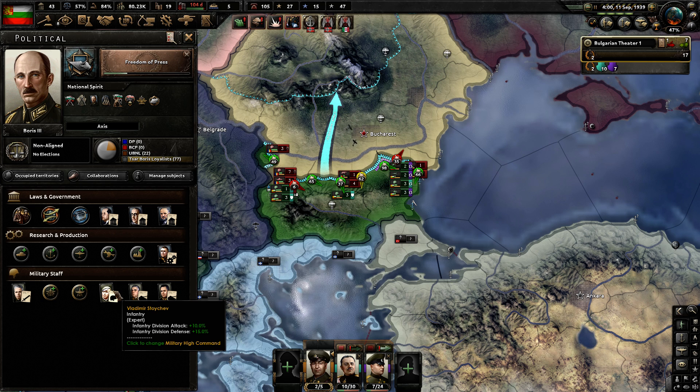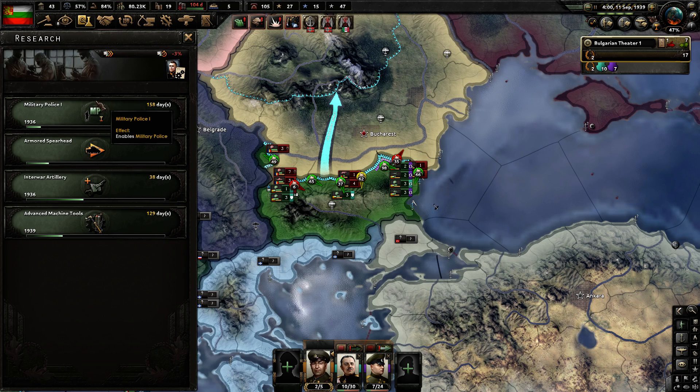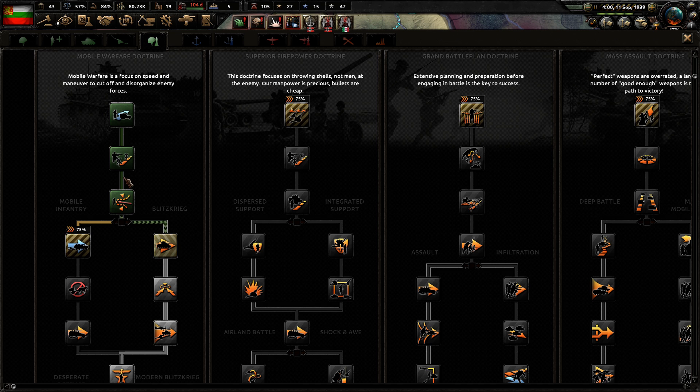So you might ask why I made this change in the build. It's because I forgot that cavalry-only is never a thing, and that is because the Doctrines do not give buffs to Cavalry. Please correct me down in the comments below, but if you look at the Mobile Warfare Doctrine...